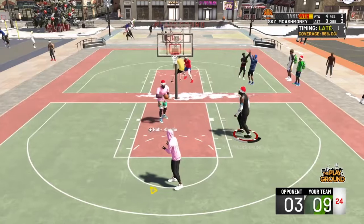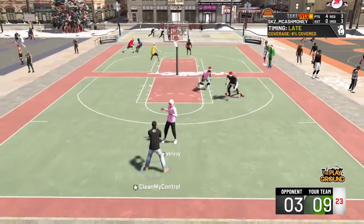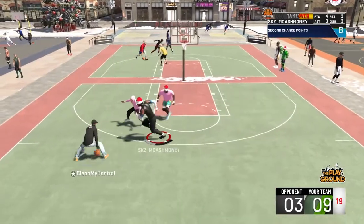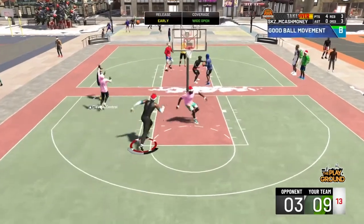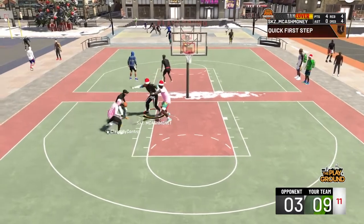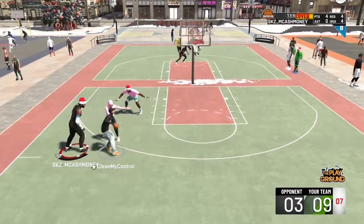Another way to set good screens for your guard is to set it in front of the guard — that way he can be very unpredictable. Once you set the screen in front of your guard, he can stab back or pull a three. You gotta know the type of guard you're playing with. Just don't be running with randoms — please don't be running with randoms.